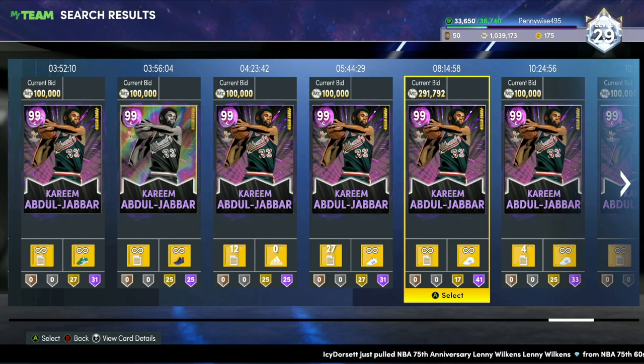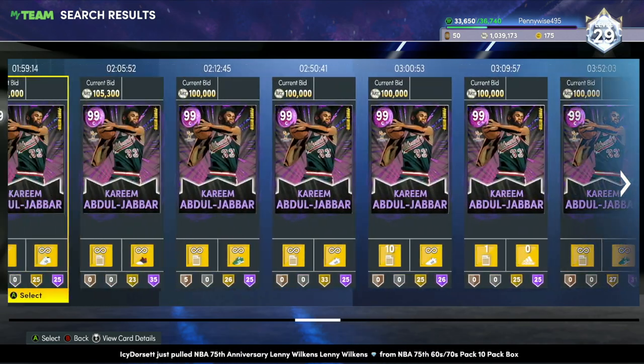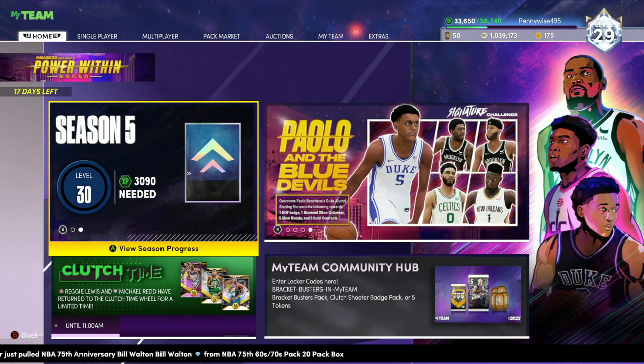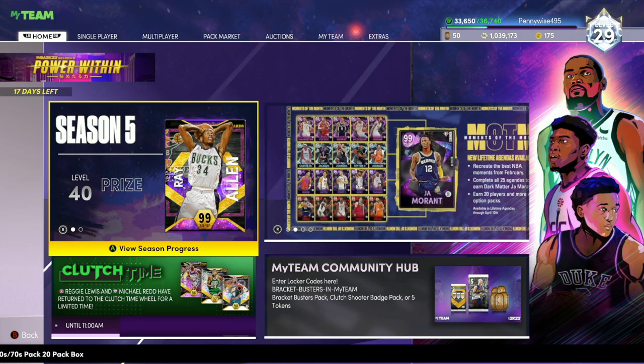This is easily the best MT making method in NBA 2K22 MyTeam — it can literally make you millions of MT from a single player. If you save about 15 to 20 Hall of Fame badges and put them on dark matter Giannis when he comes out in the next week or two, he's going to sell for probably over a million MT. That's going to do it for today's video — hope you guys enjoyed and the video helped you out. Those are my best MT making methods in NBA 2K22 MyTeam. I'll catch you guys in the next one. Peace.